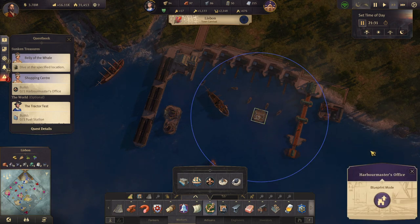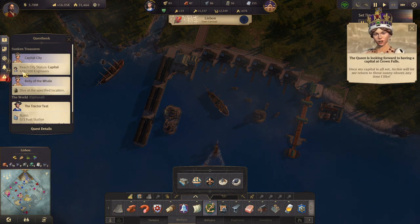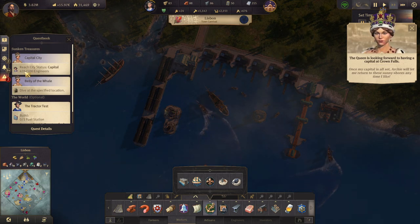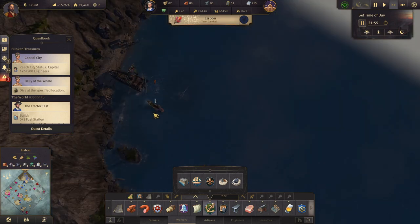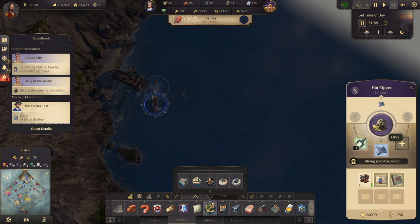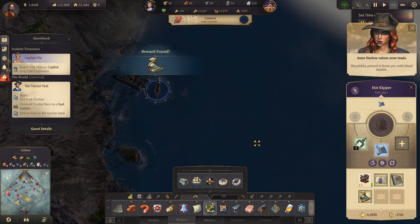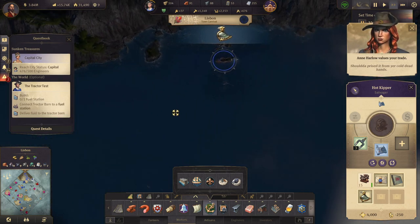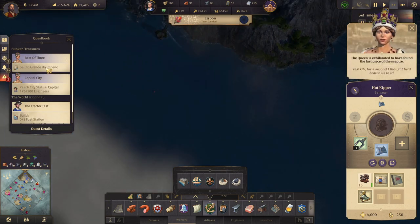Let's just build it here for now. Once my capital is all set, Archie will let me return to these sunny shores anytime I like. We're almost there on the engineers already — nice. Let's see, we need to dive. We found it! Oh, for a second I thought you'd beaten us to it.